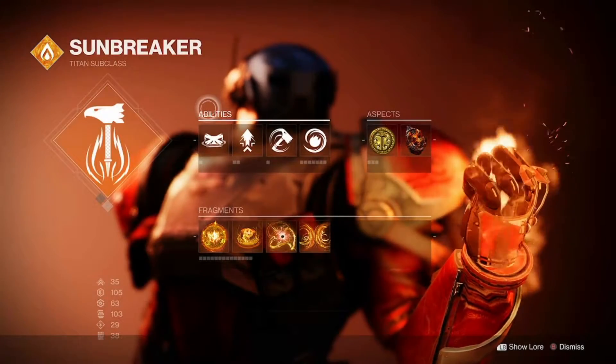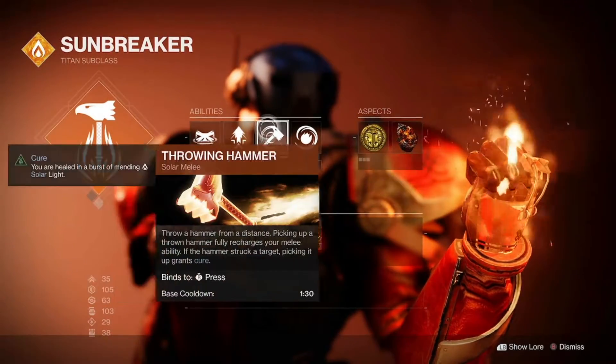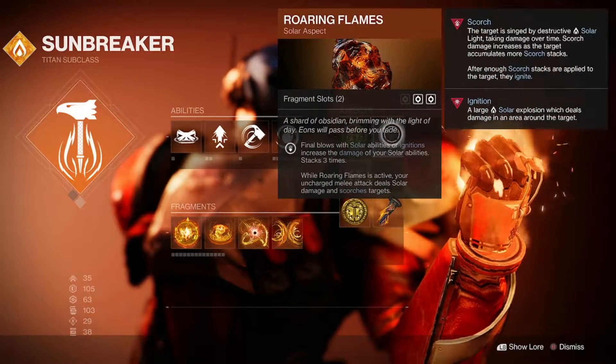Subclass, obviously going Sunbreaker, got Hammer of Sol. Abilities: Rallying Barricade, Strafe Lift, Throwing Hammer, and Fusion Grenades. Aspects, I got Sol Invictus and Roaring Flames.